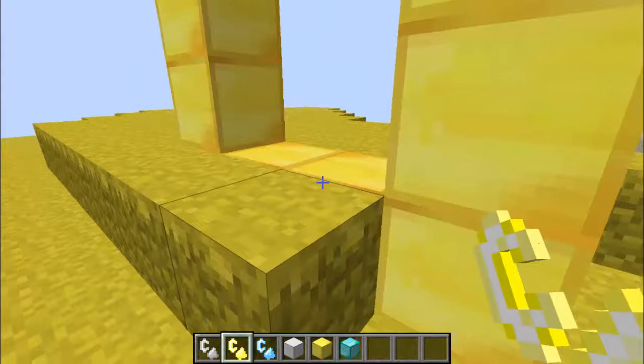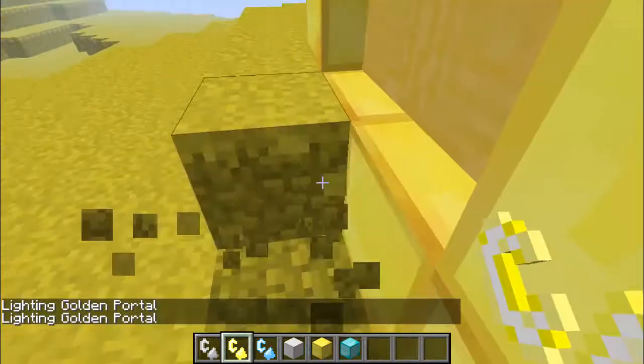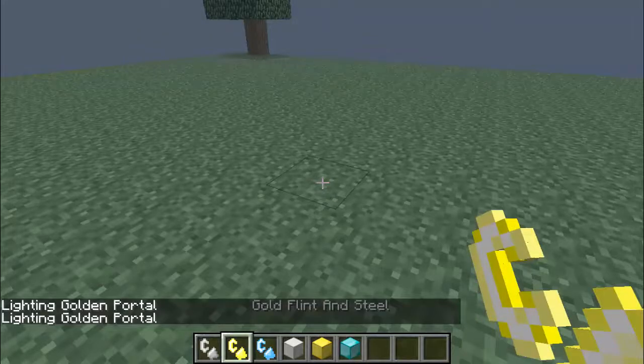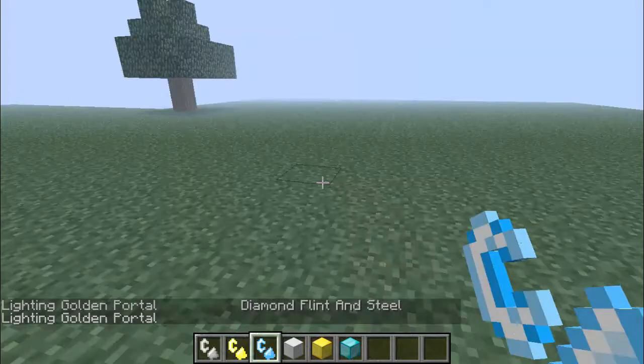There are golems in there. Let's check out the diamond dimension next. You get golden grass. The iron dimension looks like a sort of forest biome, and the gold one looks like a plains biome. Let's show the last one.